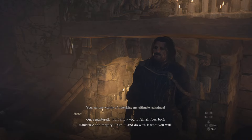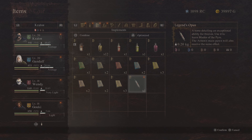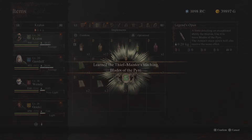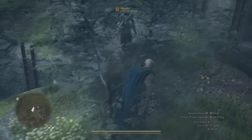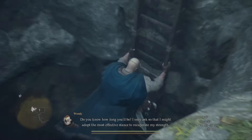After you finish all of the dialogue with Flawed, he will start up another dialogue with you before you leave and tell you that you're worthy of his ultimate technique. The thief is a really good class — he's going to give you the Legend Opus. It will be a tome that you can use, and if you use this tome not only will you yourself receive this ability, but your honor will receive it as well. It's called the Blade of the Pyre.